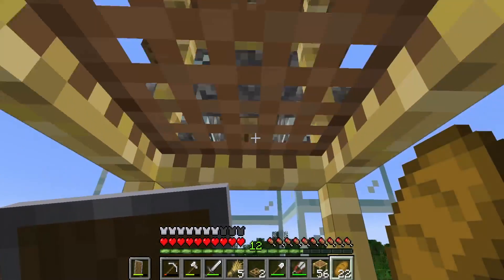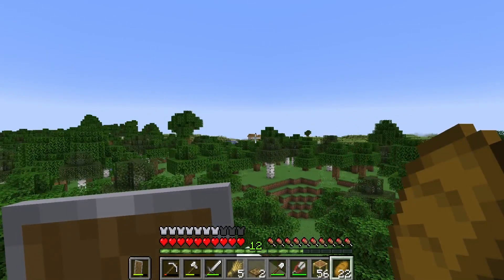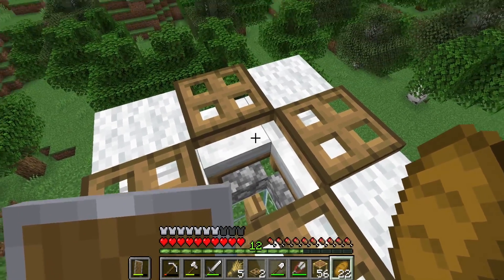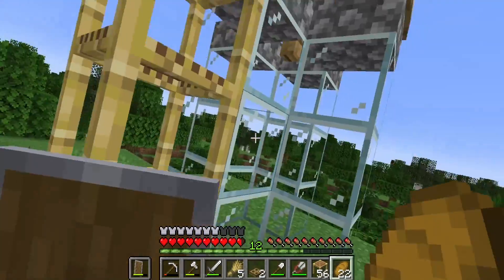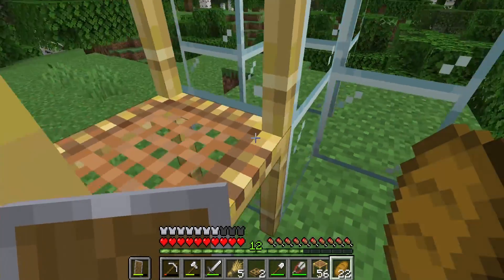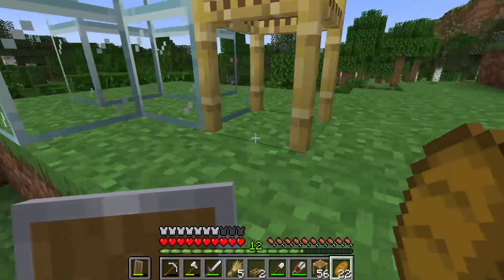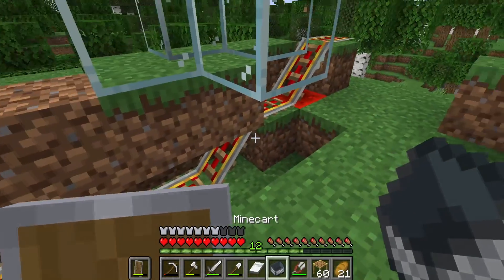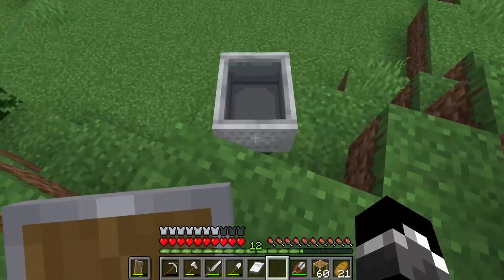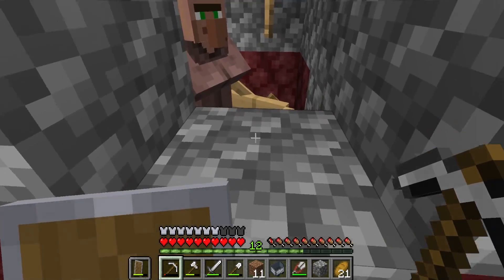Next up, I'm gonna get a villager breeder going, because I'm going to need villagers. What we got here is this nice little contraption. I'm going to grab two villagers from the villages over there, get them in here. Basically they're going to be stuck in here except at nighttime — at nighttime they'll go into these beds and sleep. I can give them food, they'll start breeding, and the baby will fall through this fence post and fall down into here. Then I'm going to make a little contraption where I drop in a mine cart, it goes and picks that villager up and brings them pretty much where I want them.